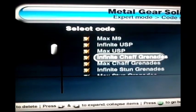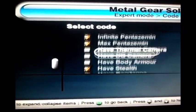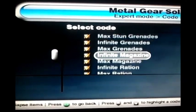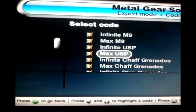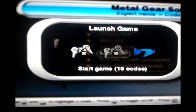Take a code — I'm going to have all these little codes here turned on. For the first time, you'll just tick them. As soon as you've chosen all the ones you want, we're going to push Start, and then we'll go to Start Game.